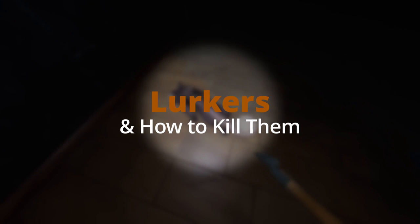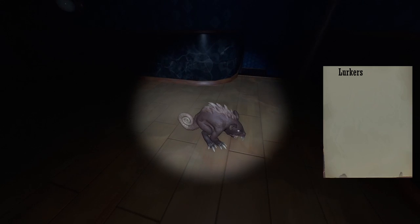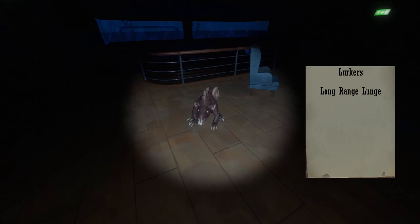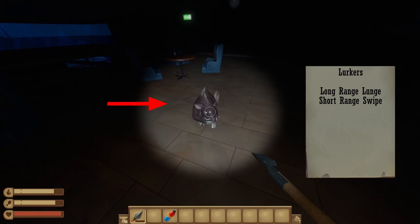Lurkers and how to kill them. Lurkers are a new type of enemy that resemble large rats. Lurkers have a very straightforward attack pattern. They typically lunge towards the player in a straight line as their primary attack. Sometimes, if the player is close enough, the lurker will also do a low range swiping attack.